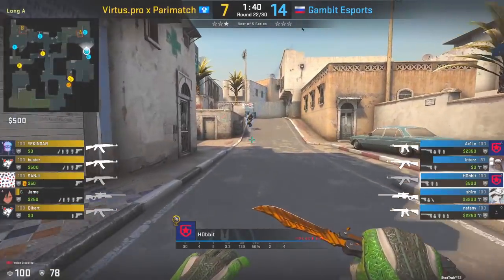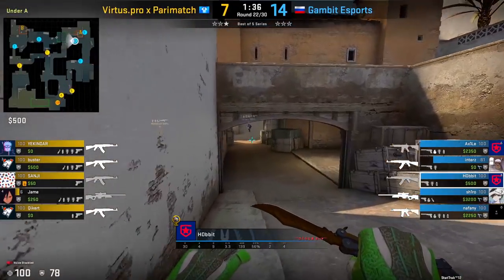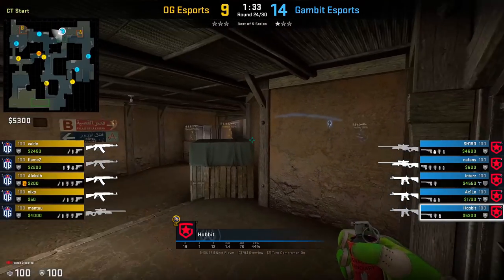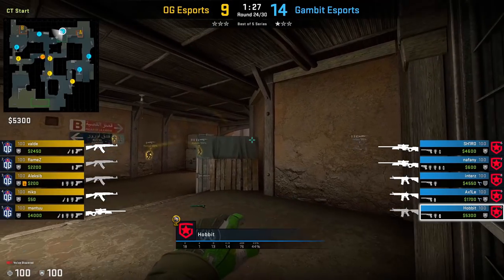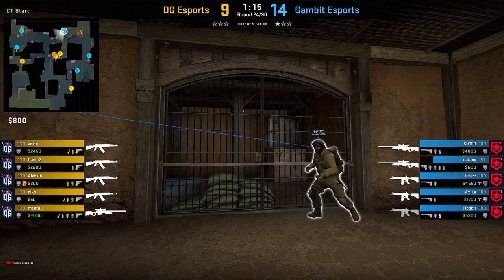What we are going to focus on is after you secure towards this long A area, what do you do towards the CT spawn area? Something that Hobbit likes to do when he comes back towards the CT spawn area is to actually jump spot with a Molotov like this, where he's jump spotting just over the box to see if T's are creeping out towards mid, and at the same time he's hitting his head against something on the wall to ensure that he doesn't expose himself too much.